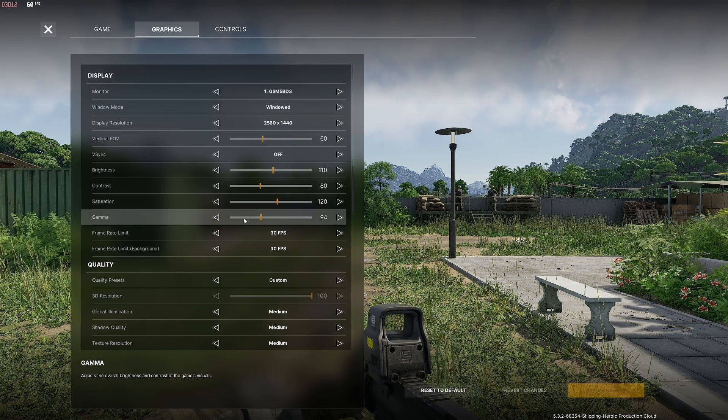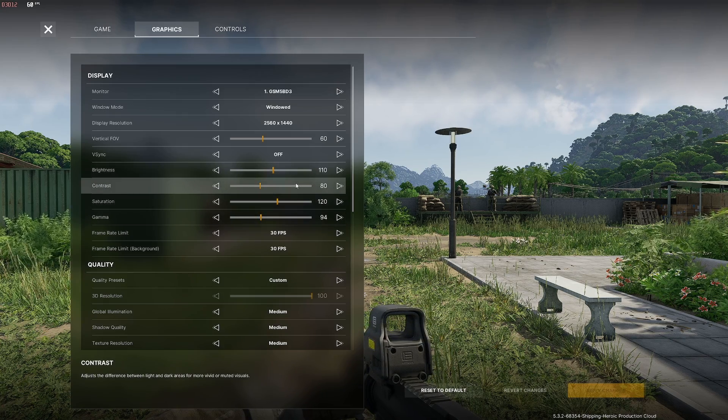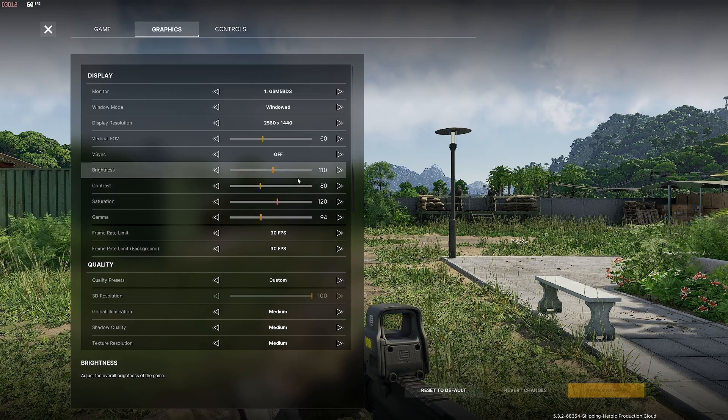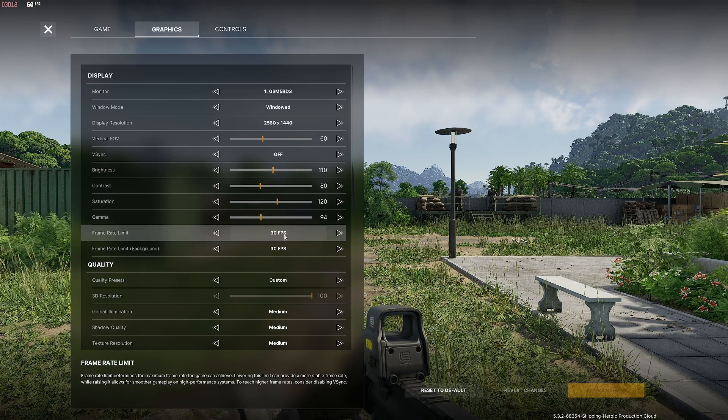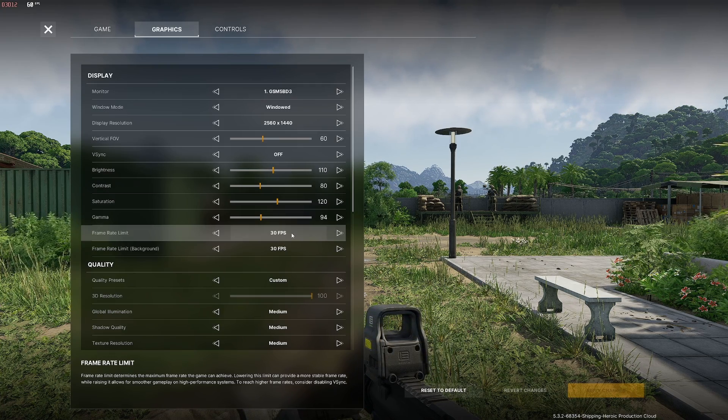Brightness, contrast, saturation, gamma — this is totally up to you. This is what I've got and what I like, but you can change it to whatever you want. Frame rate limit — this is where we want to set it to 30 FPS. Don't set it to 60, don't set it to 120. Again, in this video we're aiming to get 60 FPS with input lag as low as possible.